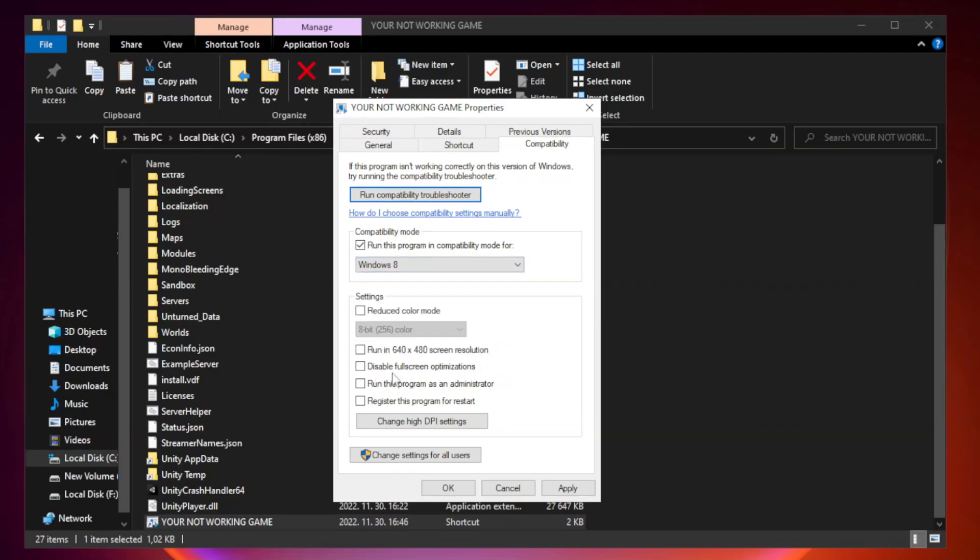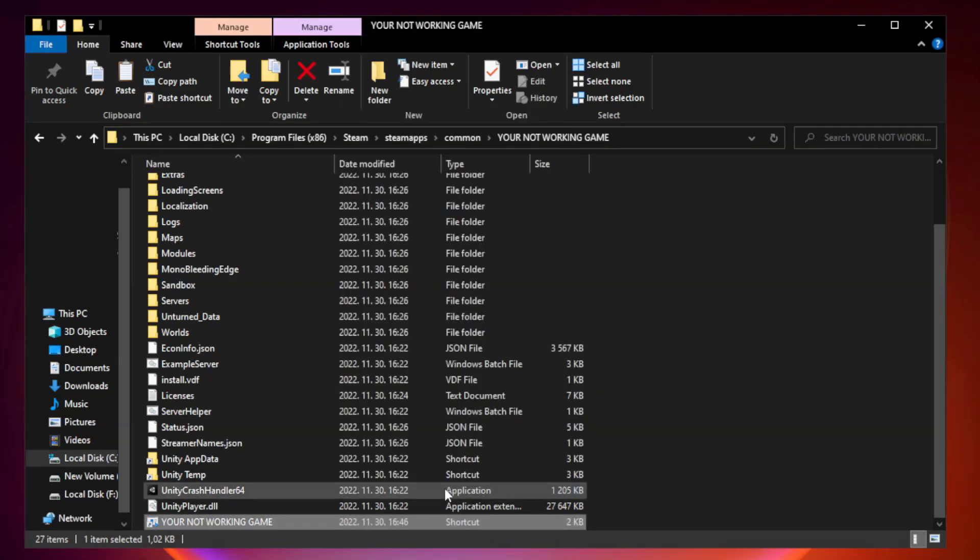Click Compatibility optimizations. Check Run this program as an administrator. Click Apply and OK, then close the window.